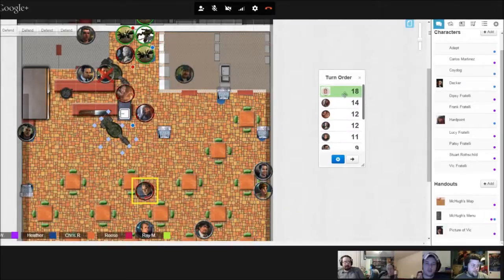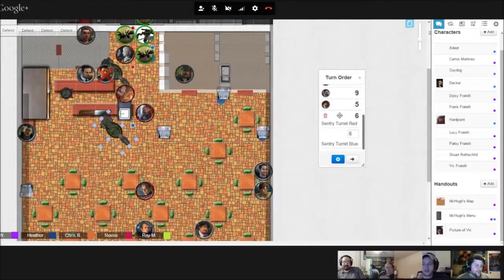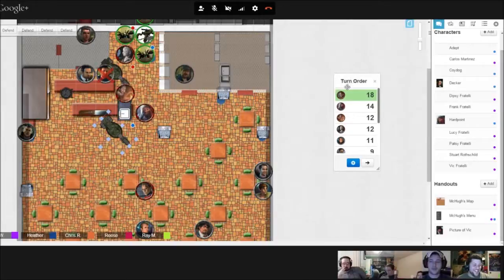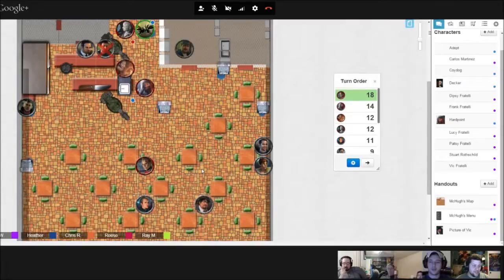Not very quick on the uptake. No, his stats are actually terrible. He's tough, but you guys took out the most powerful guy, which did take all of you to take him out. Alright, Adept is first. What do you do now that you're entering this little conflict?